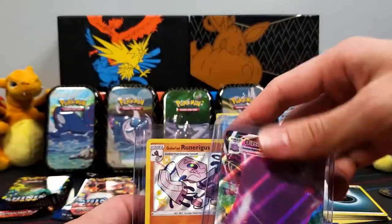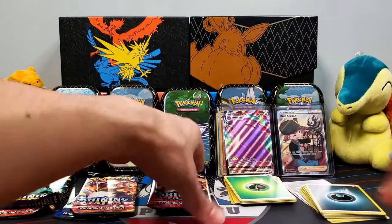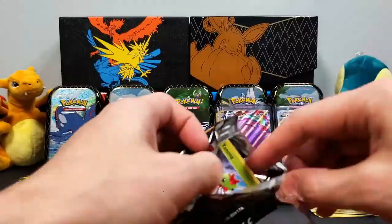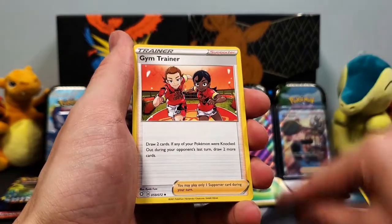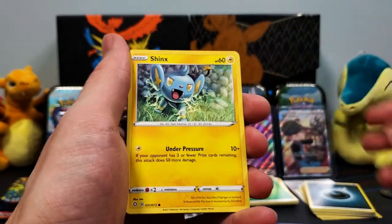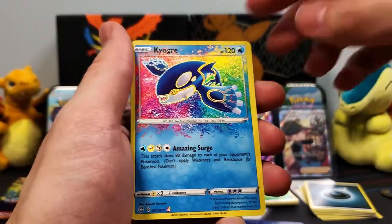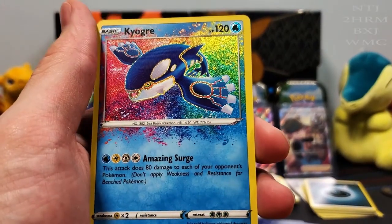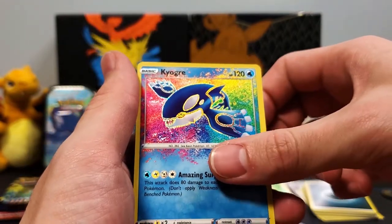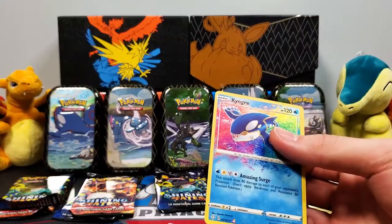That is awesome — so far the Mini Tins are coming in pretty clutch. Moving on to the Zarude Tin right here in the middle. Let's keep it rolling guys. We'll start this one off with a Water Energy, Gym Trainer, Floatzel, Rusted Sword, Yanma, Trapinch, Shinx, Rowlet, Eevee. We've got a Kyogre! That is awesome. This card looks freaking awesome — this one looks really nice compared to my previous one which had a bit of holo bleed on the edge. Super cool. We'll sleeve that up, and we got a Greedent V to end it off. A double hitter again — that's awesome.